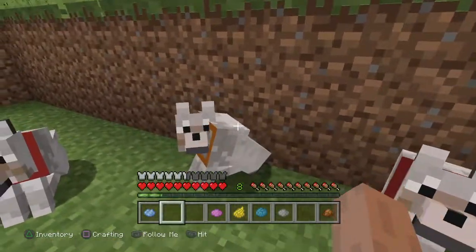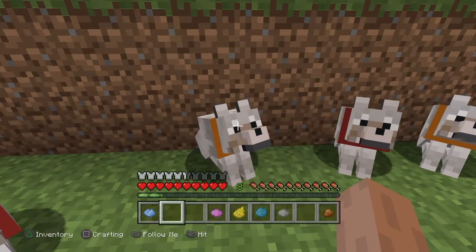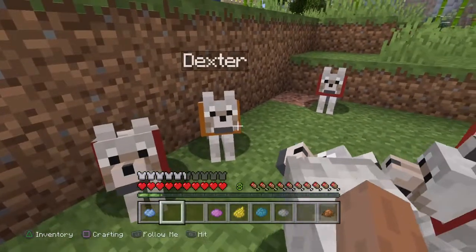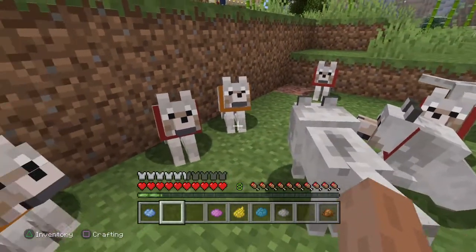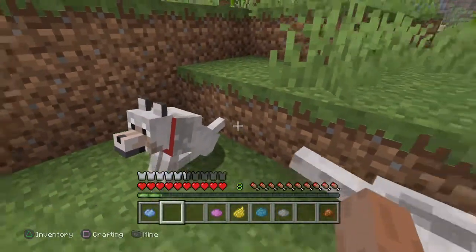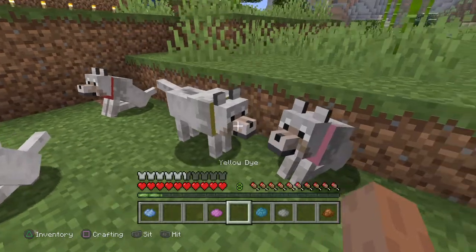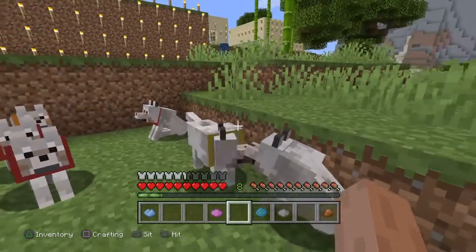That's going to be Chucky — his name is Chucky. I'm going to name him Chucky. That's Dexter. Hogan is going to be red — it's still going to be red. Taylor right here is going to be yellow. Yellow dye — her collar is going to be yellow.